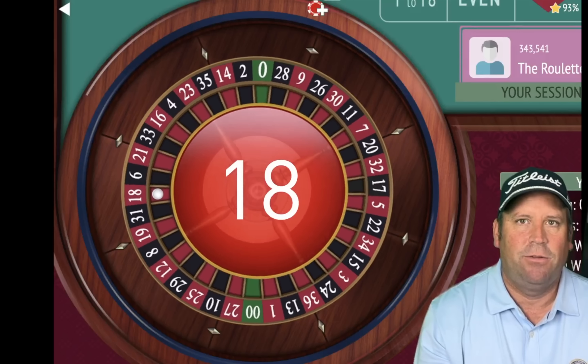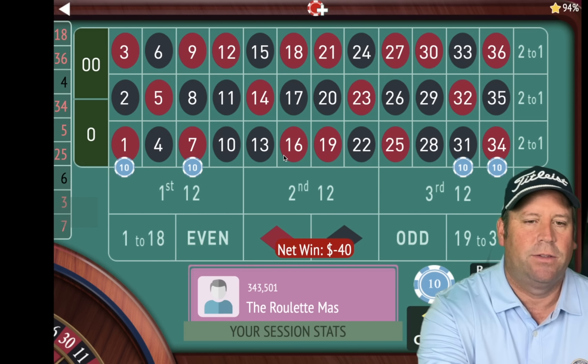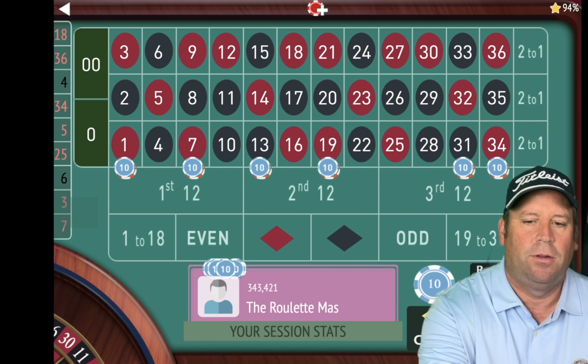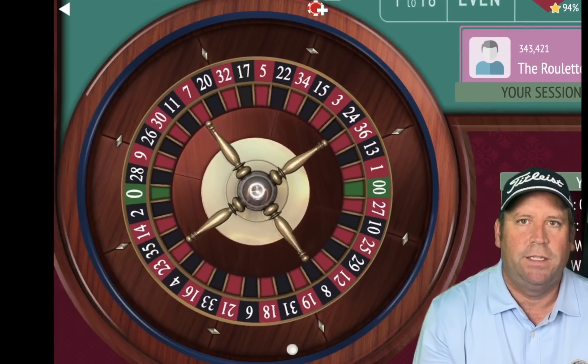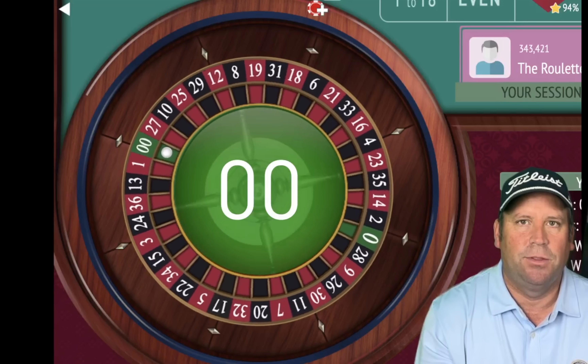That's an 18 red and we lost. So we will add either side of the 18 and we'll double them all — $120 total. The most he does is 10 streets. And there's a double zero.